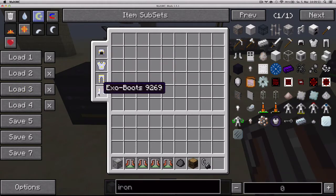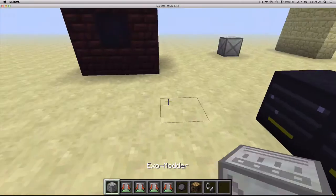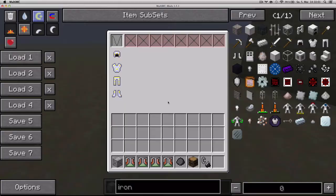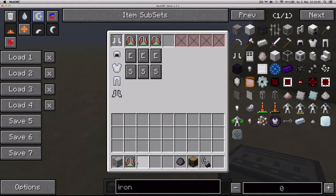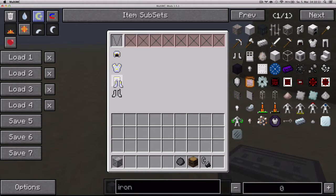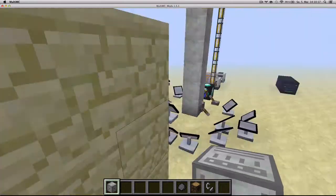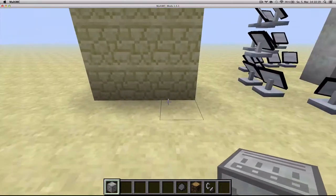Upgrades to the exo boots — there's a new upgrade called wall jumping boots and it allows you to jump off walls. Let me upgrade my boots with some wall jumping upgrades, where you can put up to four, and just configure it properly. Now let's test it: just jump and press the button you've got configured and there you go — I just jumped off the wall.